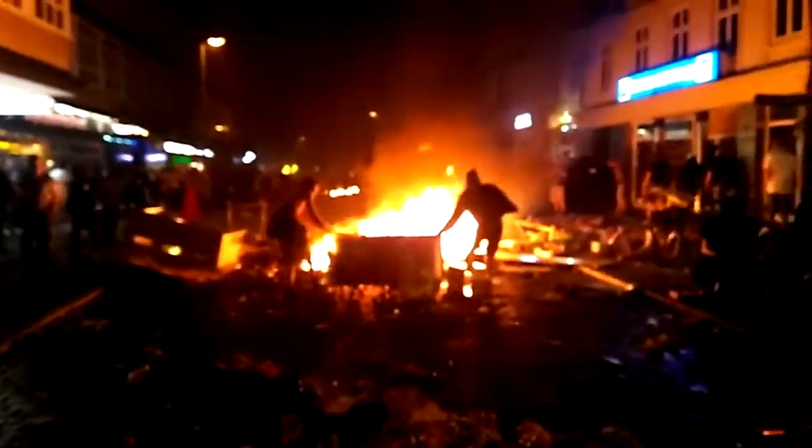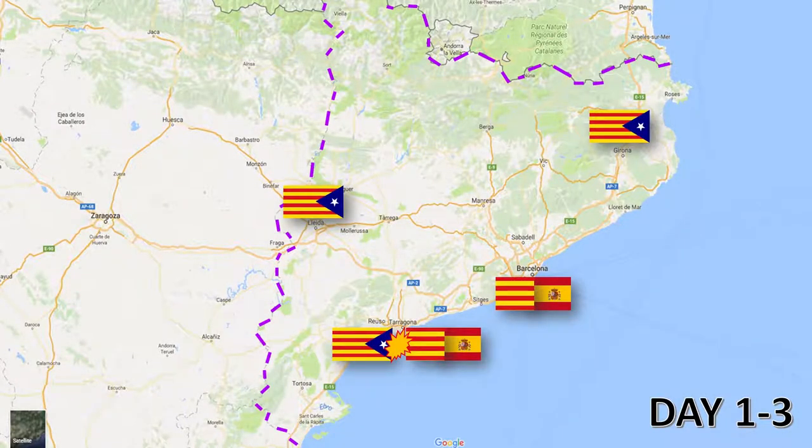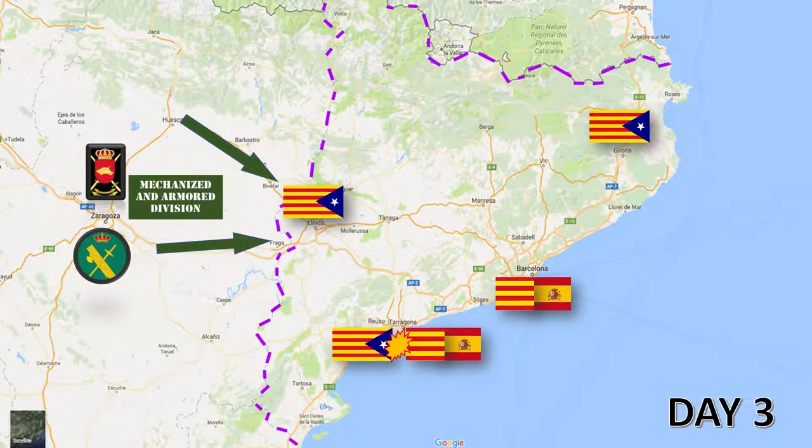The first three days of the war would start with violence and dead people in the streets, forcing the Spanish central government to establish martial law. On the morning of the third day, Catalonia would have a tactical situation where Girona and Lleida, cradles of the independentist movement, would force Spanish forces to retreat or be annihilated there. Barcelona, with more population in favor of the state, would see police control the situation. During the evening of the third day, the armored units of the San Marcial division would take positions around Lleida, reinforced by units of the civil guard.